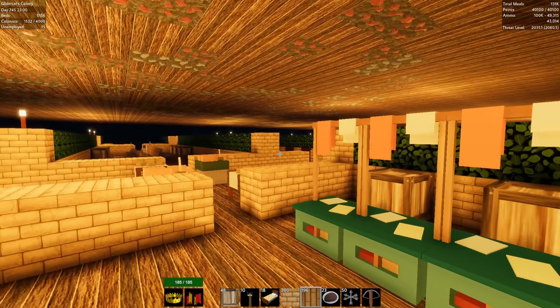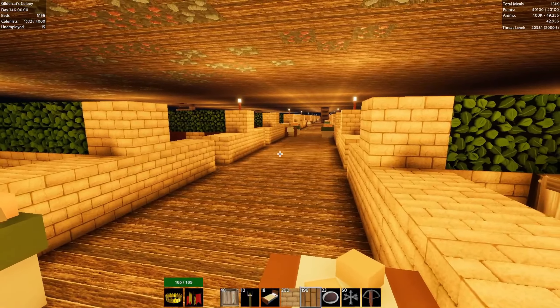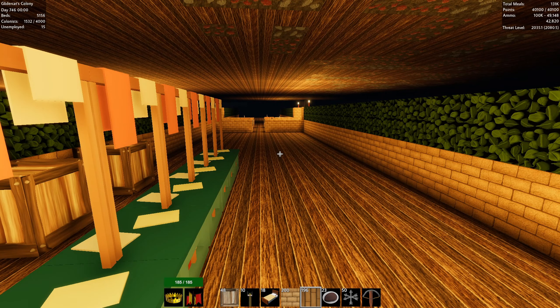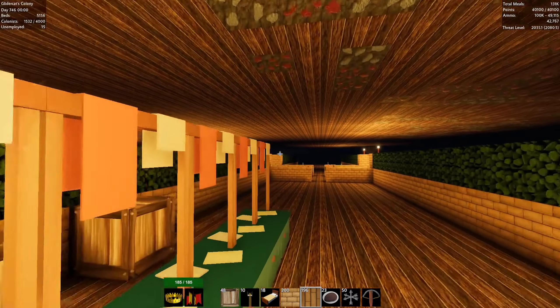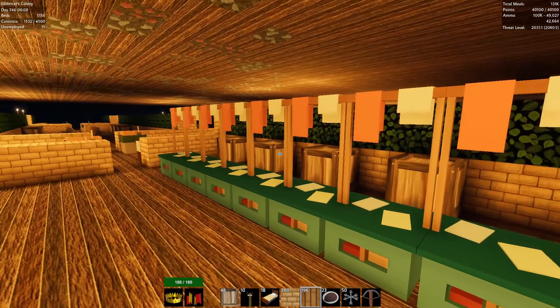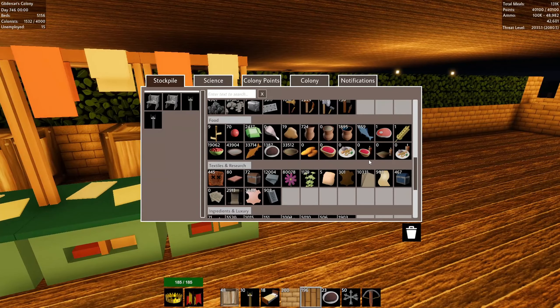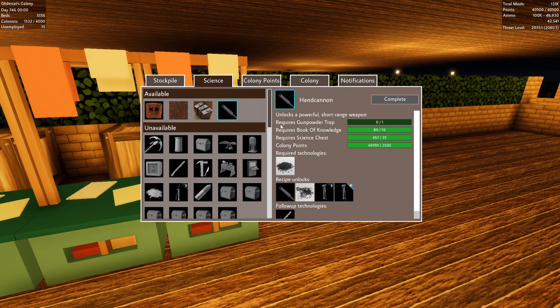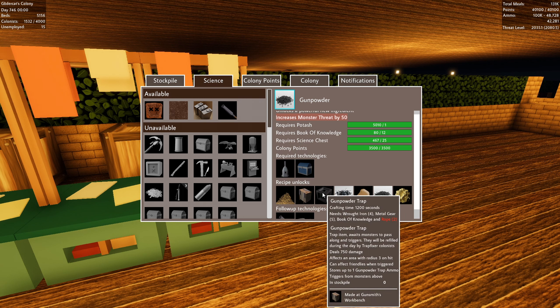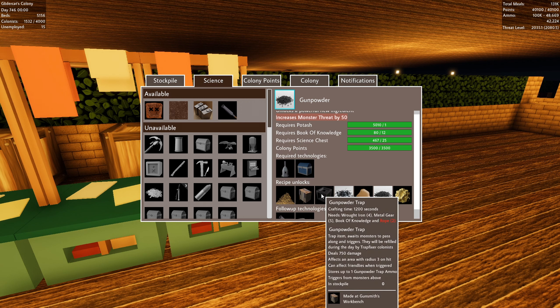One of the big goals right now is I want to get working on that perimeter wall that I've been talking about. But before I do, I want to expand the safe area and get one level higher guard. Looking at the science tree, we've been working towards the hand cannon. We've been waiting on gunpowder traps — those need rope, and we're short on rope. So I've been trying to chase that down.